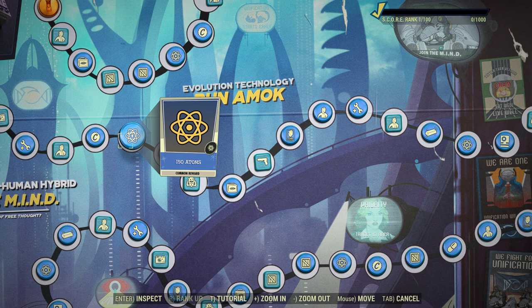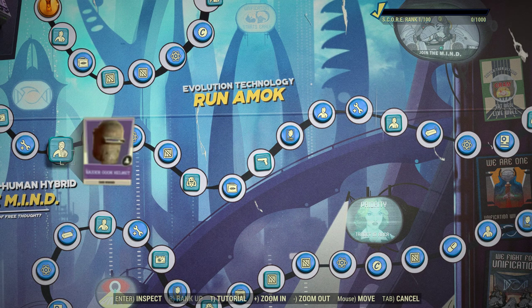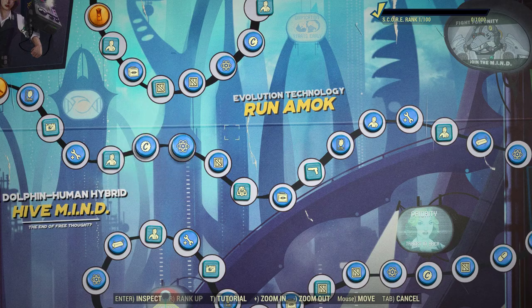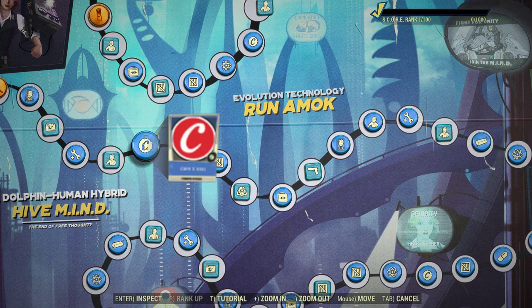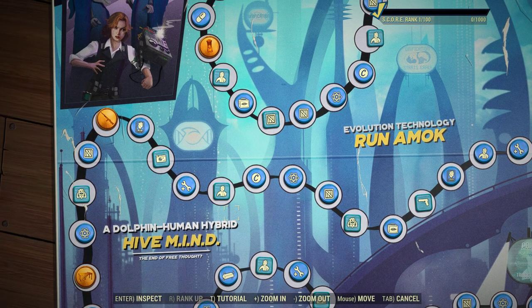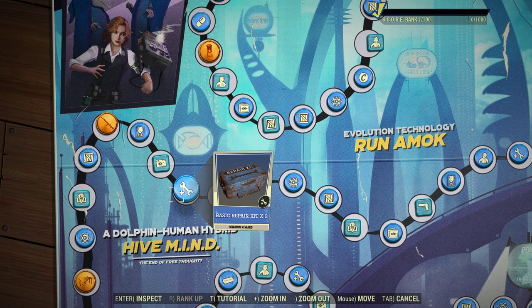Excavator power armor. There's the helmet — look how far away they put it. Ten ranks later you get the helmet to complete the outfit. That's pretty rough. I think it should only be about five ranks apart.